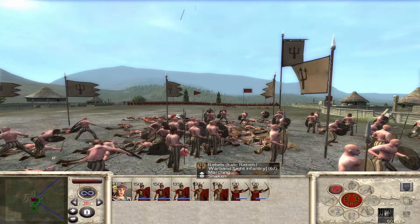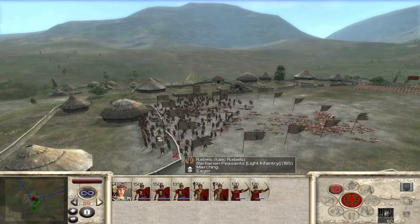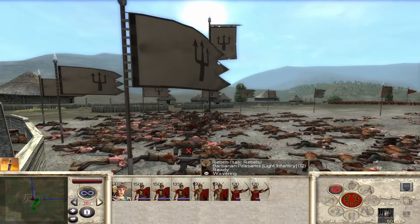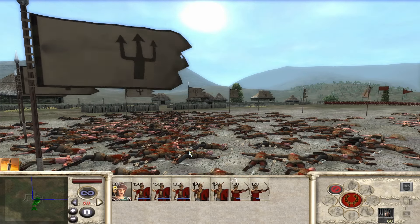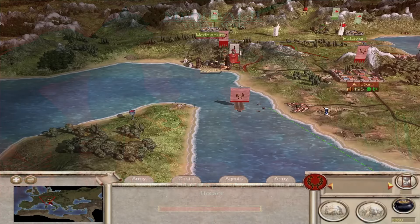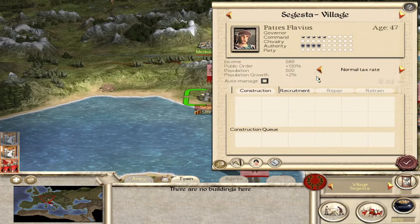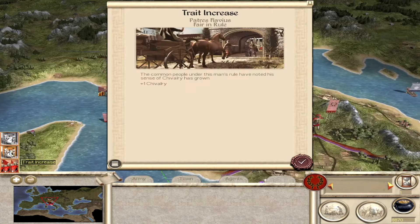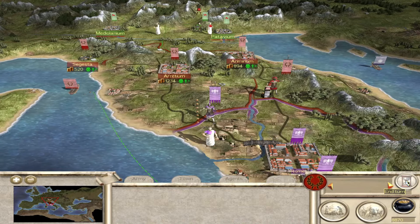But it is after all just Suggestum - it is an easy one to take. Well done soldiers! So we now take the settlement. We'll just occupy it for now, and we cannot build anything until we get to 8,000 people. Trait increase - plus one chivalry and also plus one dread. Let's see how long the end turn time is.